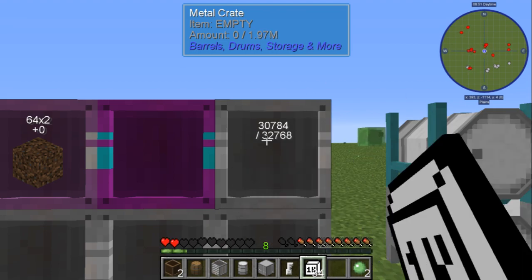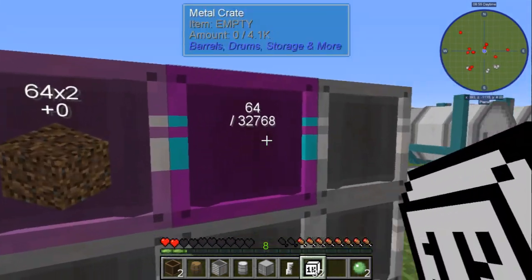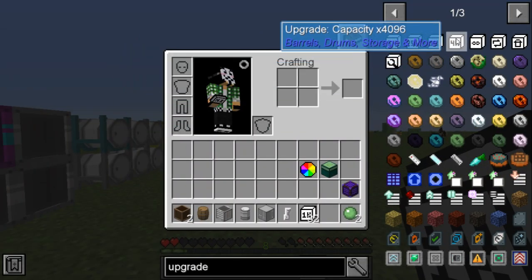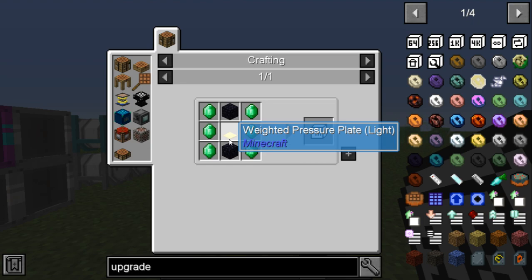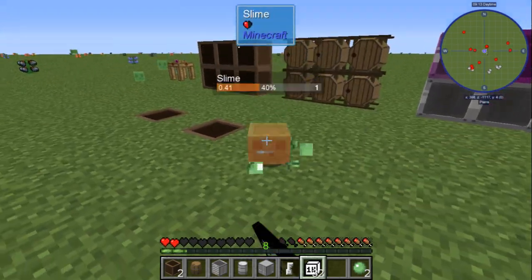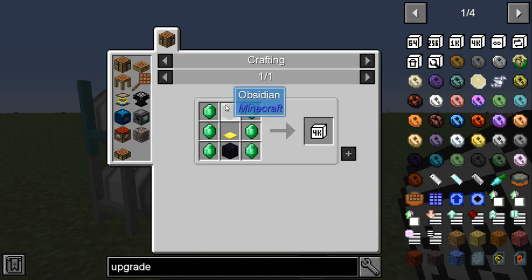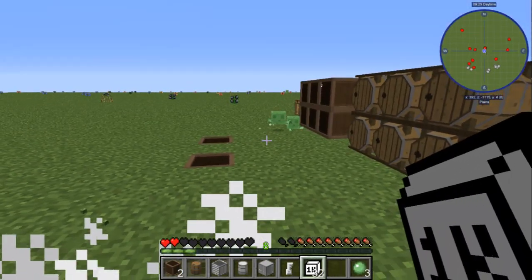So it takes 32 upgrades to max out your metal ones. This isn't going to be the most efficient approach though — you're going to want to use the 4k upgrade instead. Head into your inventory and make the 4k upgrade: it takes six emeralds, two obsidian, and a golden pressure plate. Craft it with two obsidian on top, gold in the middle, and emeralds on the sides.